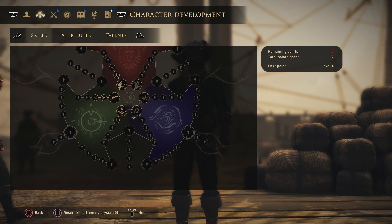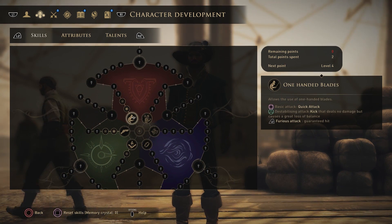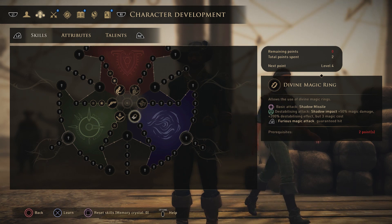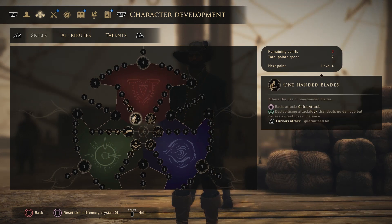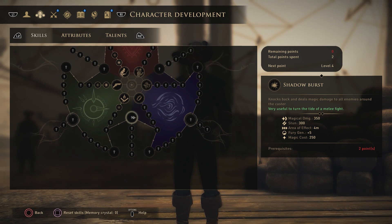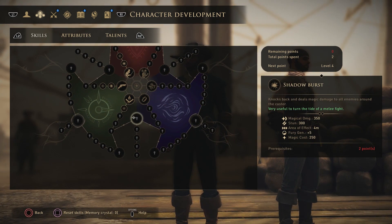Depending on what class you pick at the beginning of the game you will gain certain abilities. If you pick the warrior class you gain one-handed blades and one-handed heavy weapons. If you pick the spellcaster you gain stasis and the divine magic ring. If you pick the technical you gain set trap, firearms and one-handed blades. In between these you also have smaller neutral trees — magic healing, rolling, and shadow burst.